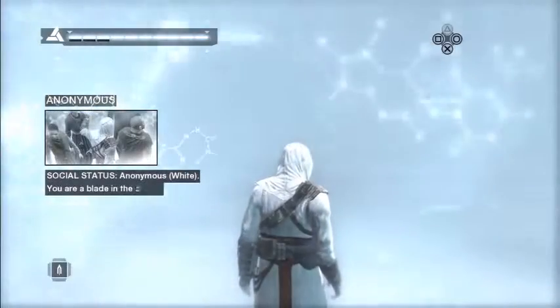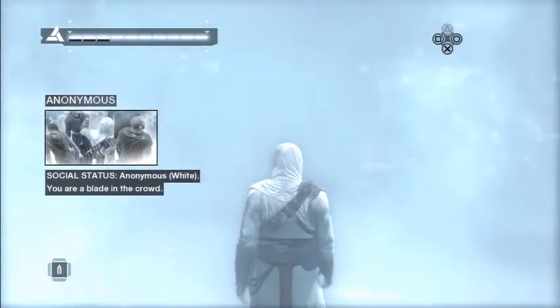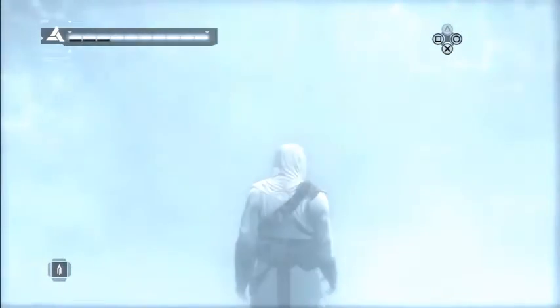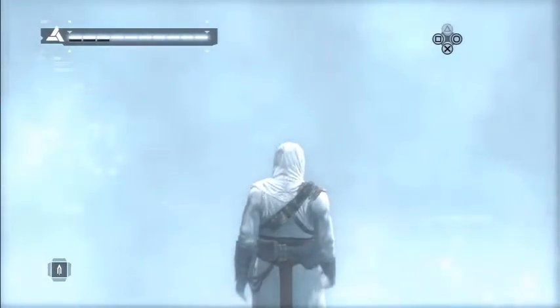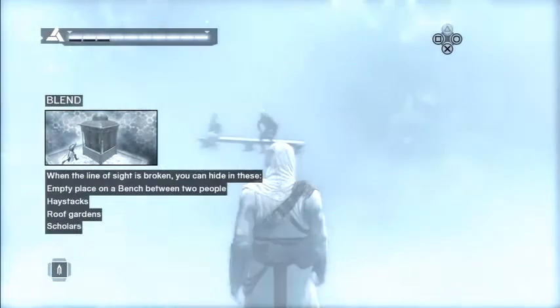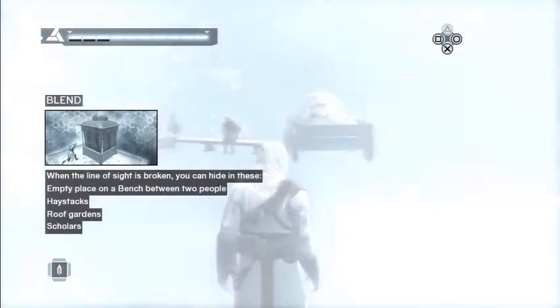Being anonymous will fill your synchronization bar and make your job as an assassin easier. There are different places which you can use to hide. However, you must always break the line of sight first, and then use a hide spot to vanish.